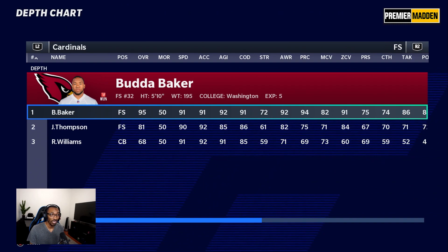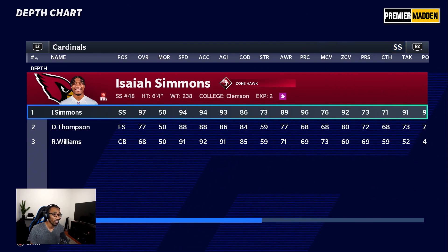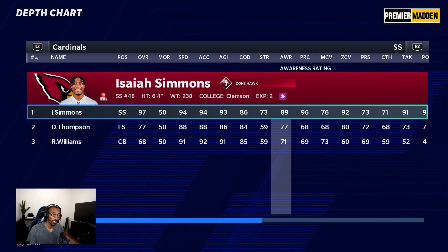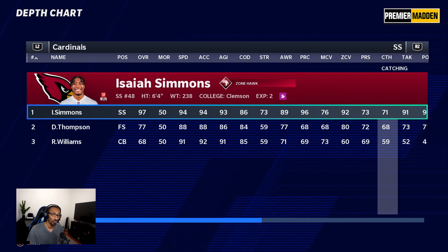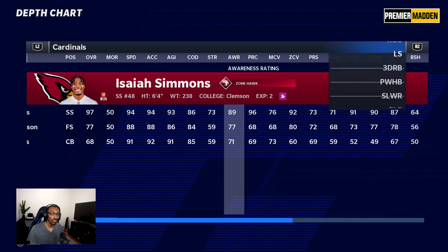Budda Baker — one of the best free safeties in the NFL — is going to be a tough matchup: 82 man coverage, 91 zone coverage, 94 play recognition, 74 catch. Then Isaiah Simmons — 97 overall, Zone Hawk X-Factor, 94 speed, 6'4", he's going to be able to range the whole field. 76 man coverage, 96 play recognition, 92 zone coverage, 71 catching, 90 hit power. I thought our secondary was good but this secondary is the real deal.